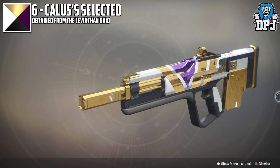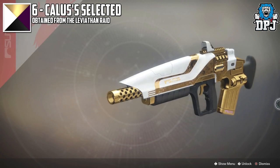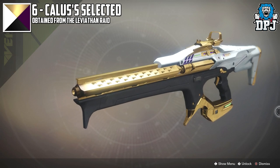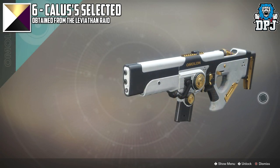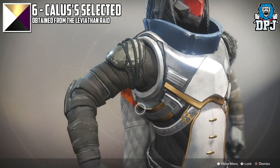In at number 6 we have Calluses Selected — the Leviathan Raid shader. I nicknamed this the Gjallarhorn shader, as on certain launchers it seriously makes them resemble the Gjallarhorn. It's a shader which I don't think looks bad on anything weapon-wise. Armor-wise though it's a difficult one — looks great on some, but not so great on others.